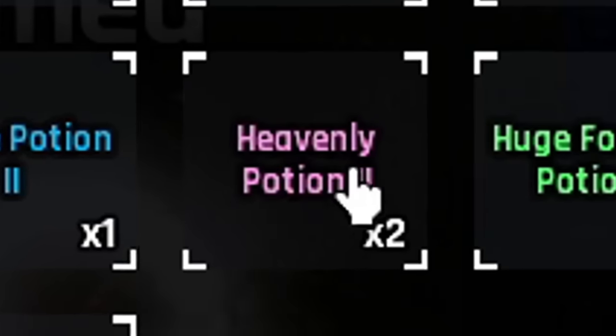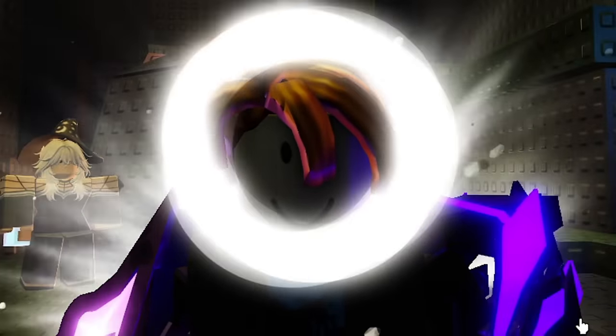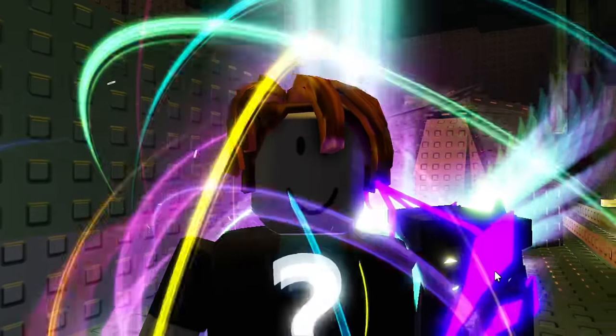Let me just double check — if we go into inventory, there it is: Heavenly Potion 2, x2. Now the next thing we're going to need is a Fortune 3 potion and a Haste 3 potion, so let's start making them. We're pulling an exotic as well — we're actually cooking as I'm making all of these potions. Why do I keep getting like 10 million exotics though? I honestly don't know what to do with all of these apart from delete them.